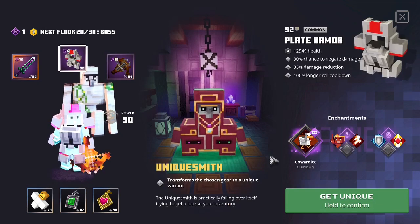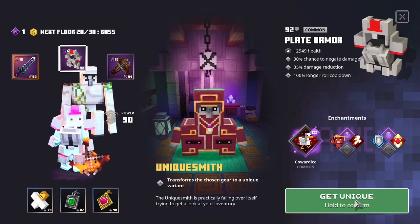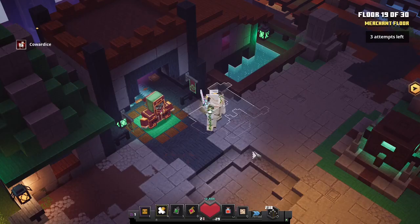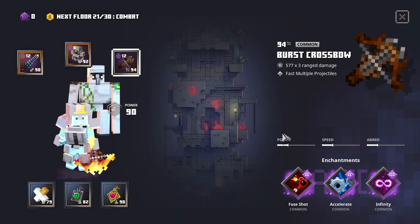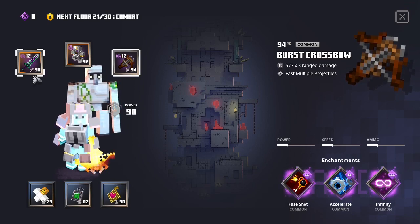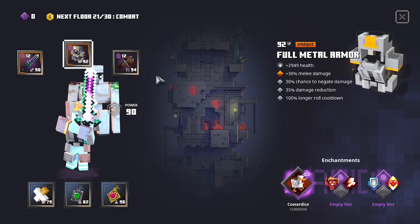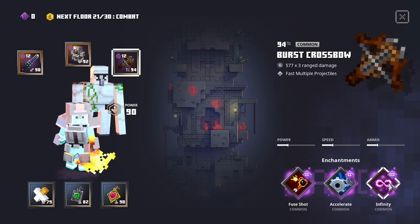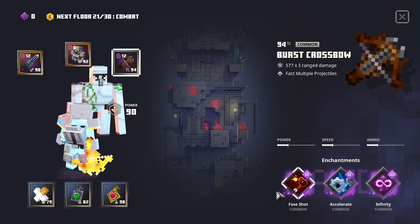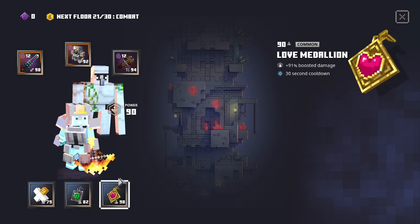Now at the unique smith, I make my plate armor a unique — I can call it full metal armor. Before the boss fight, I enchant few shot level 2. So now for the boss, I have guarding strike, sharpness, infinity level 3, accelerate level 2, and few shot level 2. Artifacts are golem kit, ironhide amulet, and love medallion.